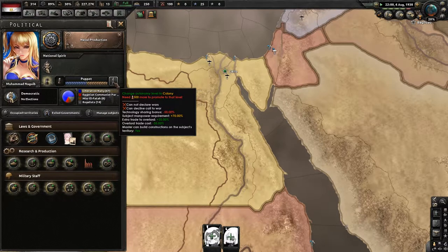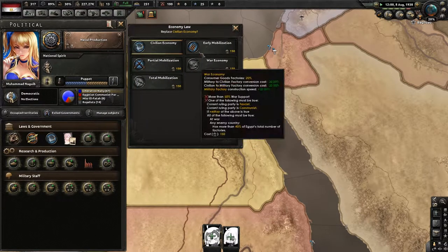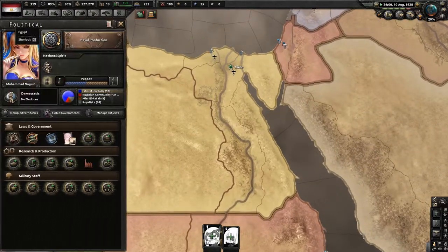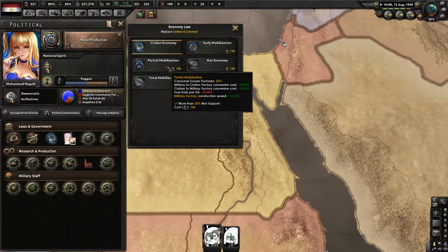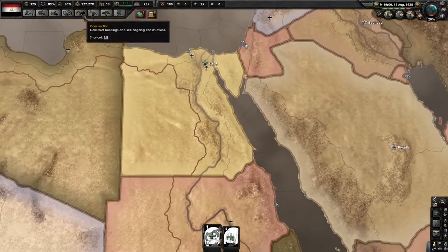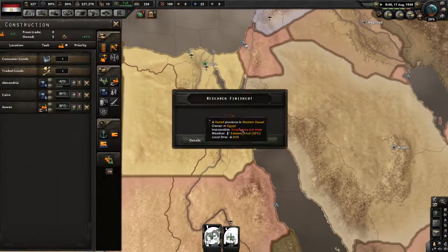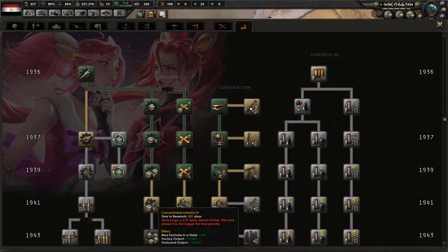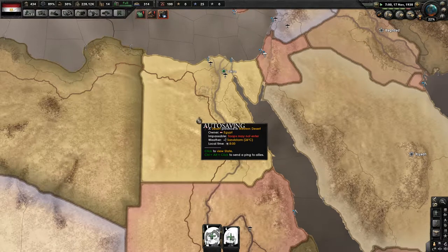If you get to 600 political power, you can use it to get partial mobilization or war economy so you can start building civilian factories and stuff like that.